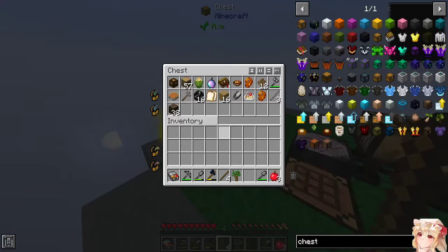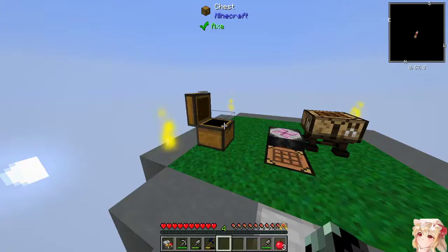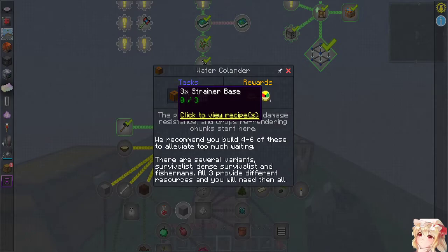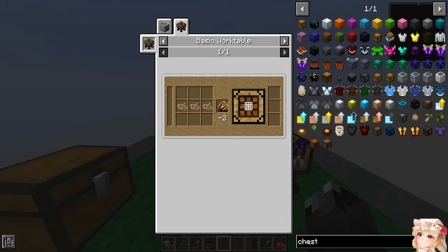Let's put it in there. We'll see how much else we get — we might have just gotten very unlucky with saplings. Anyway, let's work towards this. Oh, a water colander, I think. Twine — how the heck do you get that? Plant fiber, and that's probably from leaves or saplings.